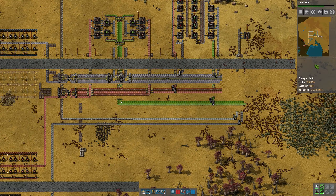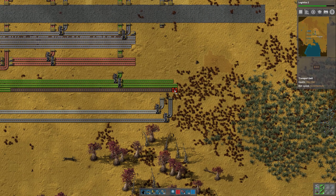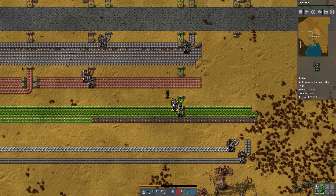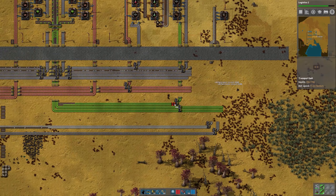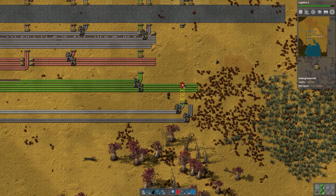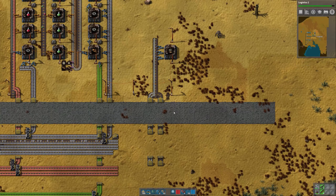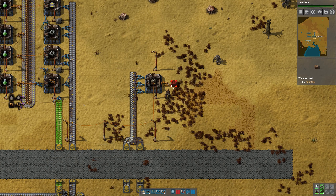So this is going to be one, two, and then three, and then four. So we can put our first underground belt there. When you're doing underground belts, if you just hold down the left mouse button and run with it, it'll automatically place down the other end. What did I do wrong here? Let me try that again — I got my spacing off somehow. One, two, three — oops, three spaces? One, two, three, four. Ah, I think this is not lined up right. I need to bring these down one more. That's why it wasn't lining up properly.